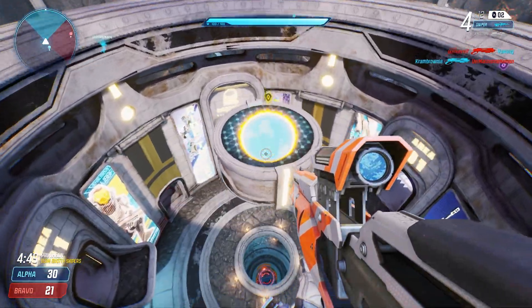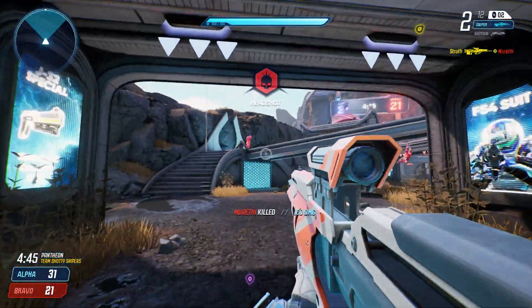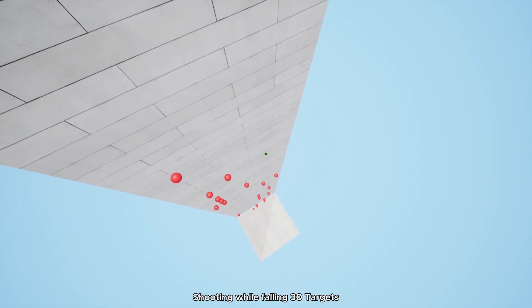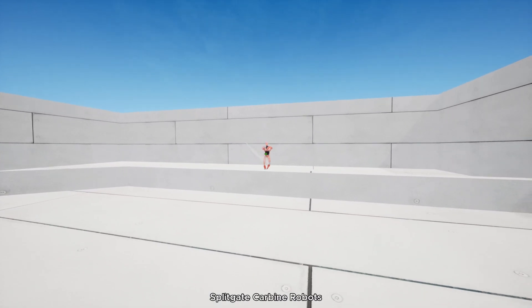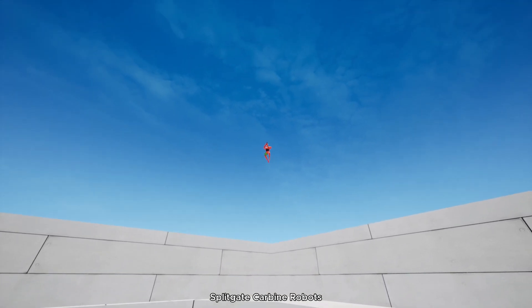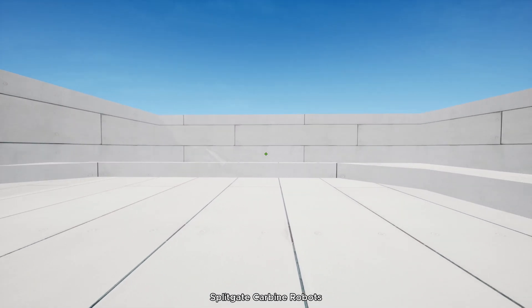This can be tricky at first so don't be discouraged if the first few rounds go poorly — you'll see some improvements really quickly. Splitgate Carbine Robots features humanoid targets with high health that either run along the ground or fly through the air, providing carbine practice against the two typical player movements found in Splitgate.